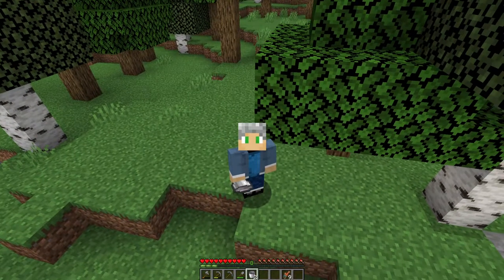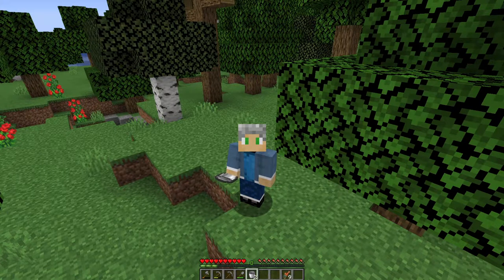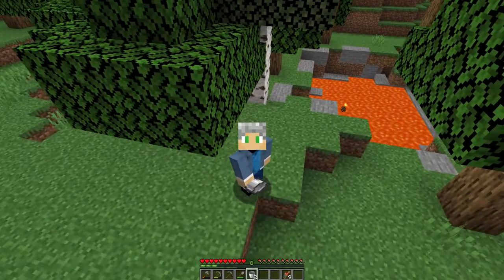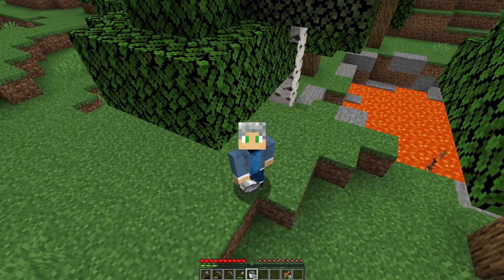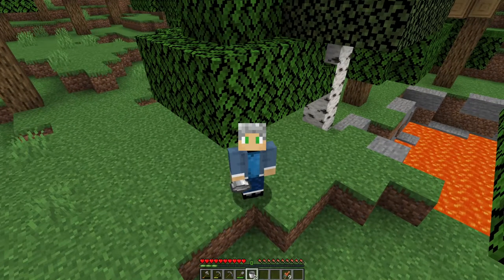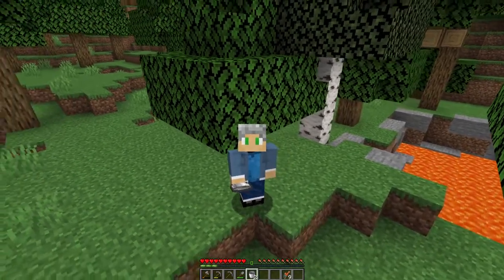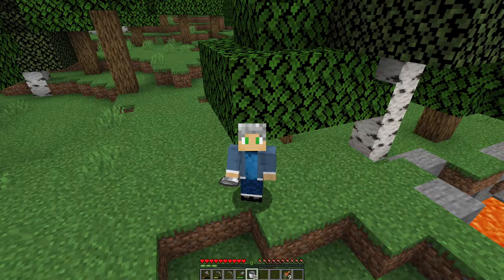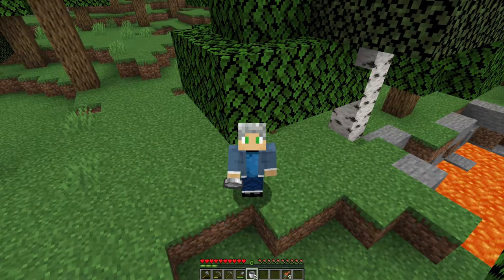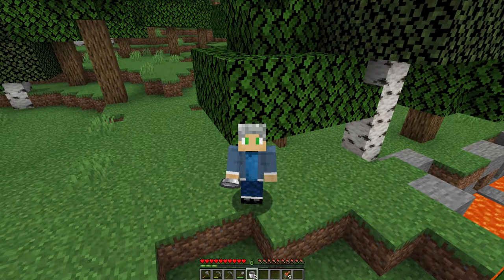Now we come to the part where — how do you make a nether portal without a diamond pickaxe to get obsidian? You need two components: you need water, which is behind me over there, and you need lava, which is right here on the ground. Both of these are readily available in any Minecraft world, so you don't have to dig down to the lava layer at level 11. If you want to get to the nether early game or you're having a hard time finding diamonds but want to go to the nether, you can easily make this with just these two components. Let's go into how to make a nether portal without a diamond pickaxe.